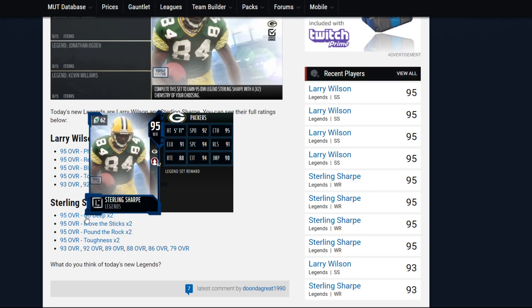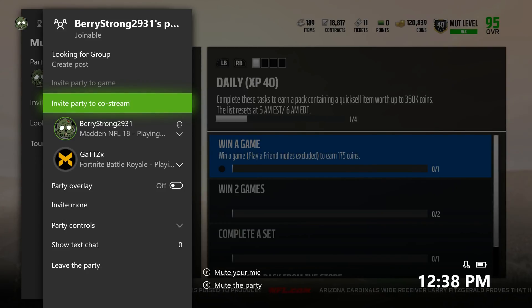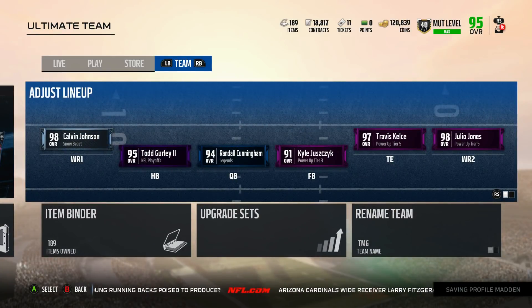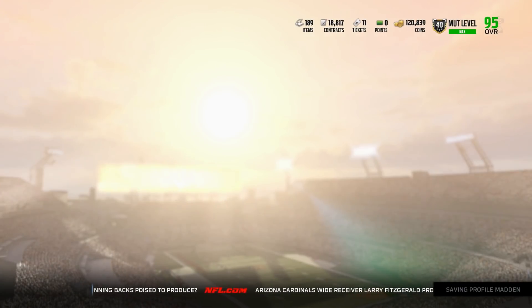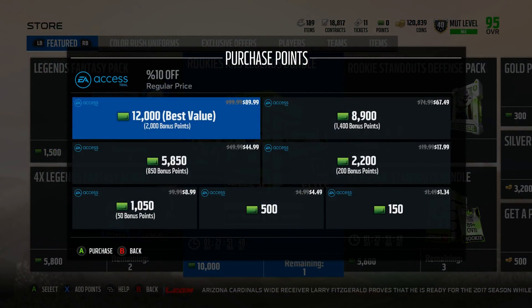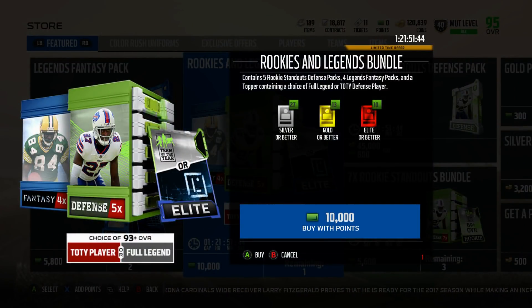Now going ahead and taking a look at the bundle topper — let's go back real fast and go to the store. The bundle topper is going to give you one guaranteed Team of the Year player or one guaranteed legend. As you can see, you get to choose one of the two. It's a 93 plus overall card.